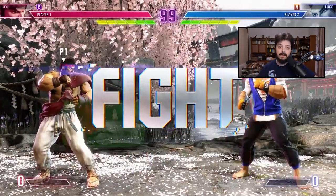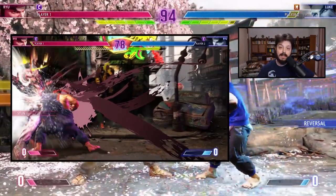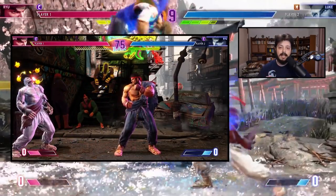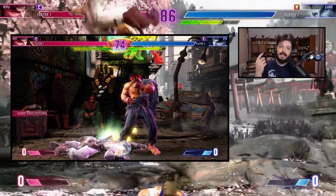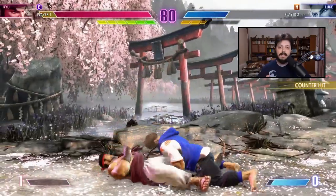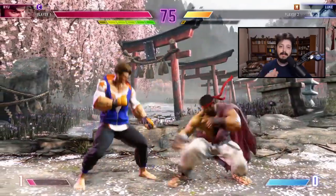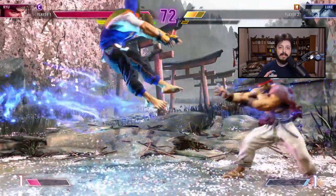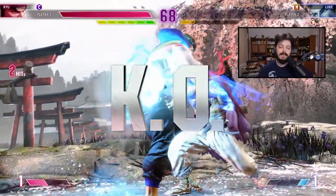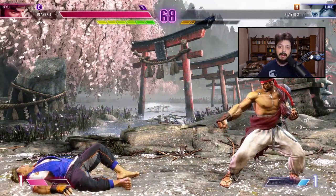Drive impact becomes even more powerful when the opponent is in burnout — their out-of-drive state. First, the attack now chips you just like a special move would. More importantly, during burnout, if you get hit by this attack or block it even in the corner, you will be stunned — much like the stun in other Street Fighter titles, where stars appear over the head and the character can't act. The difference in Street Fighter 6 is that instead of shaking out immediately, you fall to the ground after the stun period. You're stunned long enough for a jump-in combo and a lot of damage. Regardless of whether you complete your combo, the opponent gets all their drive back when the stun ends.